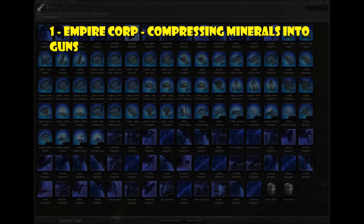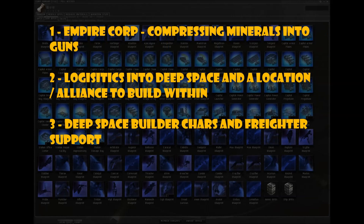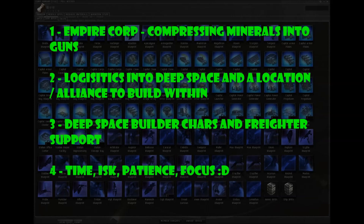Let's recap. Number one: an Empire Corp compressing minerals into guns — you need the ability in Empire to move a lot of minerals and blueprints to build those minerals into transportable guns. Then you need logistics — build your logistics chain, which is really the value-add part of this entire process. If you can become self-sufficient in moving anything from Empire to deep space, you can earn a lot from that. You also need deep space builder characters as part of your corporation, ideally in a separate corp, and they'll need to fly freighters within deep space. With a bit of time, risk tolerance, patience, and focus, you can end up with a passive income earning billions and quite a bit of respect from your corp mates.